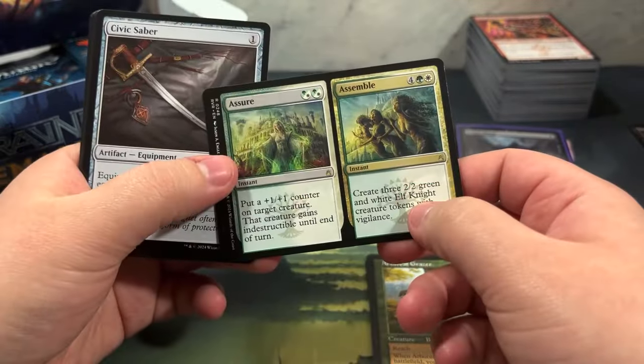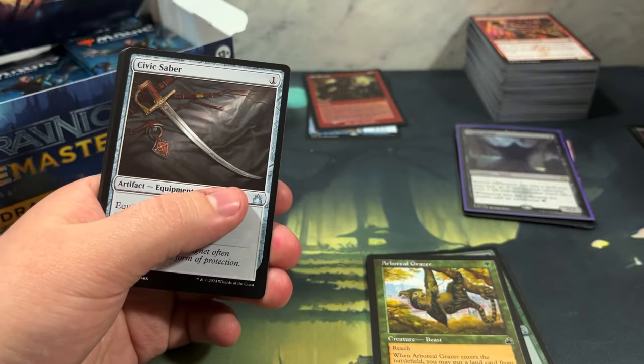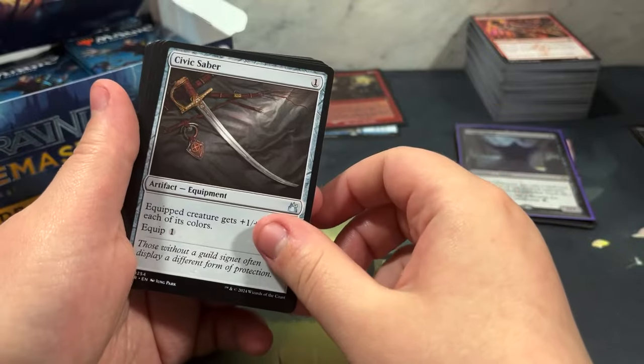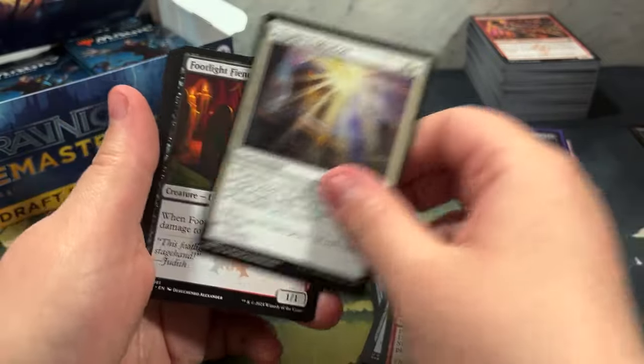I'm getting a lot of these doubles. What do they call them when they're both like this? There's a name for it - if you know what it is, let us know down below. Civic Saber, Skull Crack.